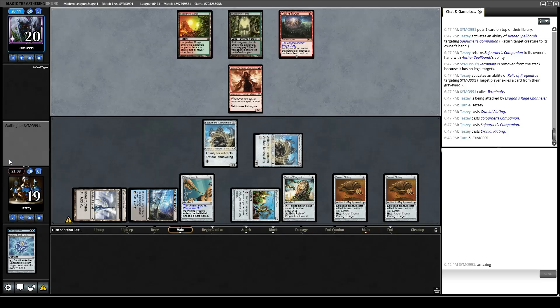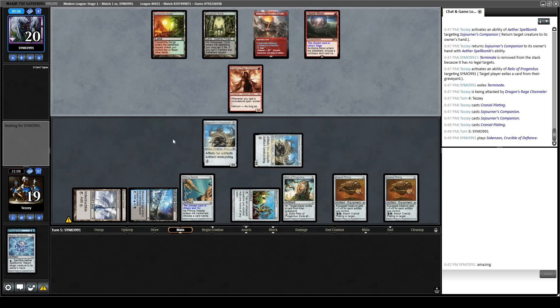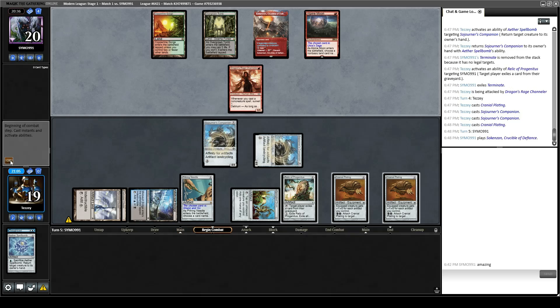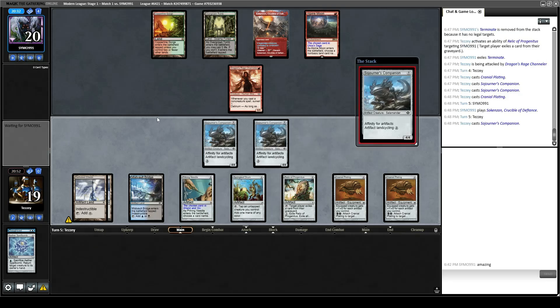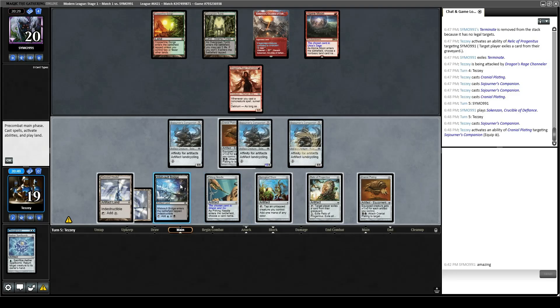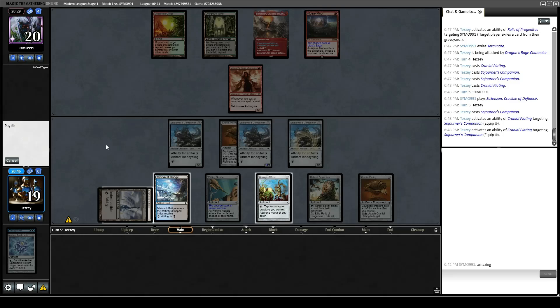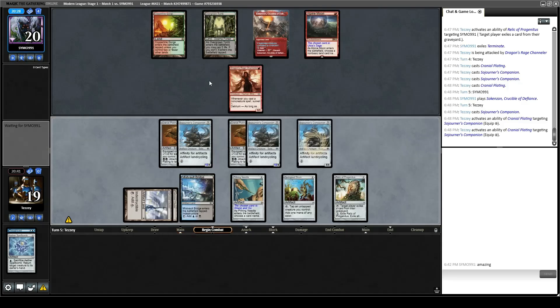Opponent plays a land and does not attack. We drew another Sojourner's Companion — not bad. I think I go ahead and play it out because I think it's more likely they have Kolaghan's Command than Maelstrom Pulse since that's kind of not in vogue right now. I can put a Cranial Plating on each and I have double black to reassign whichever one gets blocked, so they have to have an appropriate removal spell for Sojourner's Companion and also let their DRC get ran over — otherwise they just take lethal here.